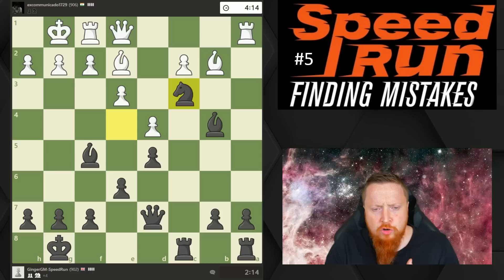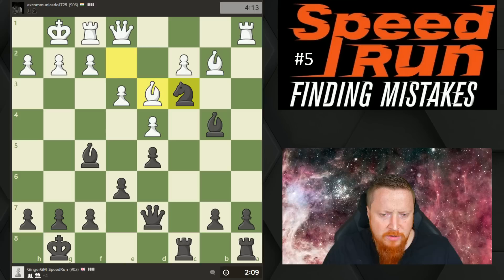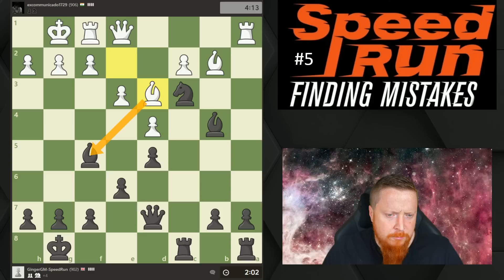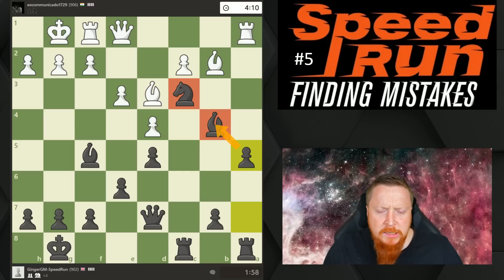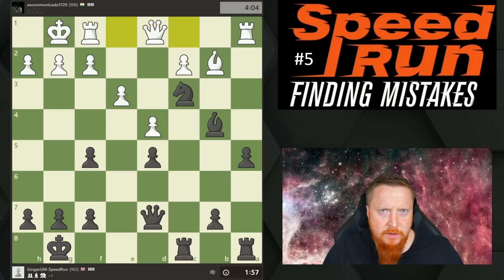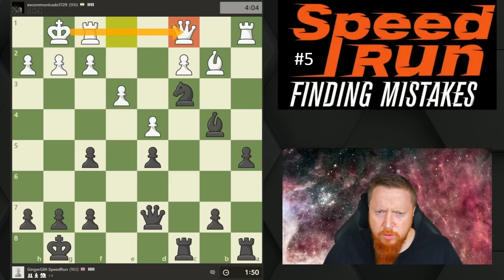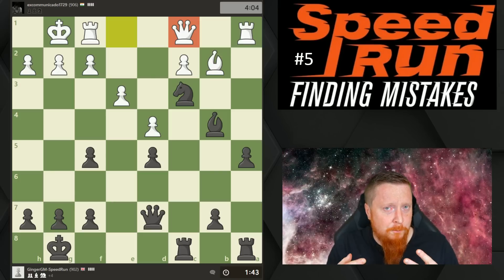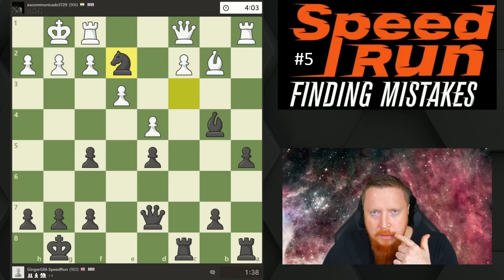I'm now going to try to show how to convert these positions, and often the simplest way is just to make exchanges. I want to try to get this knight out at some point, but then my bishop might be in trouble. I'm not worried about him taking my bishop — even if he doubles my pawns I get this open file. I'm going to play this move to guard my bishop so I can move my knight. We don't shy away from complications when we're material up, but we do try to avoid giving our opponent the initiative. Whenever your opponent makes a move, always look at the piece they moved and try to see what they're doing.